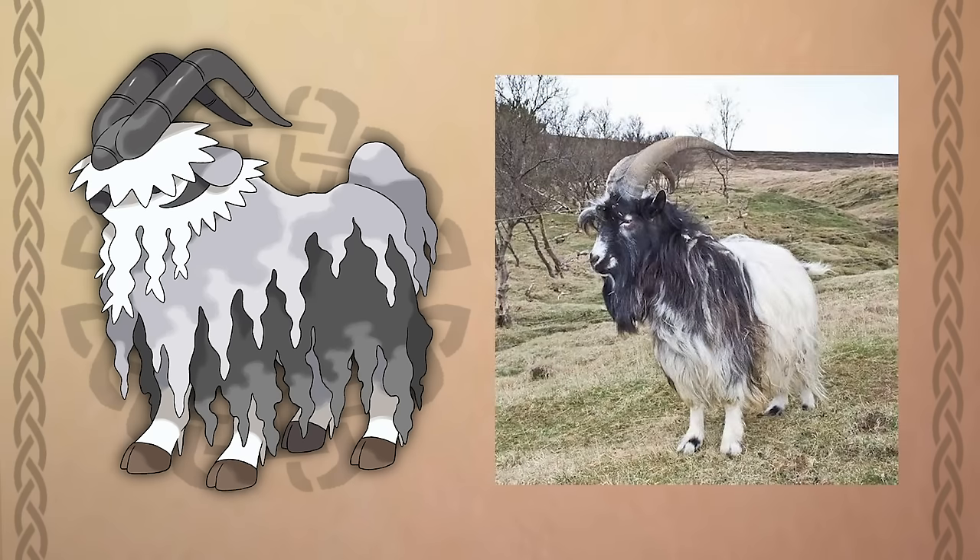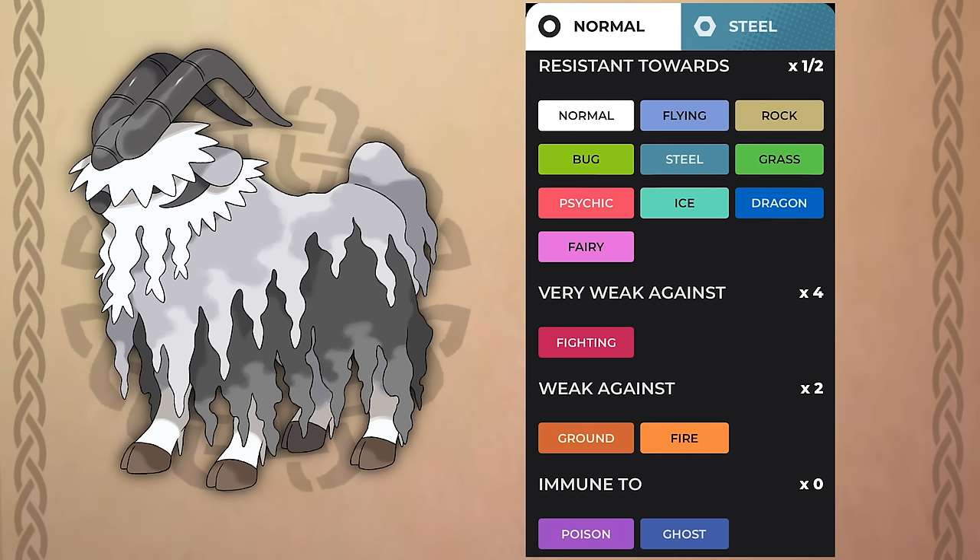If Gogoat trusts the trainer enough, it will allow them to grip onto its Steel Horns and ride on top. It runs across rocky mountain ranges demolishing the ground with its Iron Hoofs. This line is inspired by Icelandic goats and their long coarse wool — an ancient breed of domestic goat known as the Settlement Goat, with Norwegian origins dating back to the settlement of Iceland over 1,100 years ago. Its Normal-Steel typing comes from its long coarse wool, which helps protect it from the Cedar region's harsh winters. The Normal-Steel typing, despite a quadruple weakness to Fighting, has 10 resistances, 2 immunities, and only 3 weaknesses.